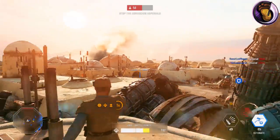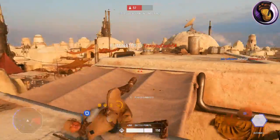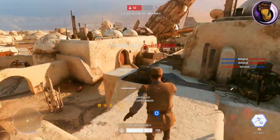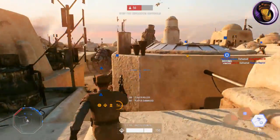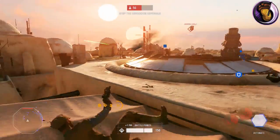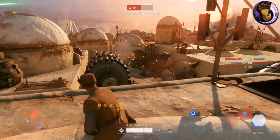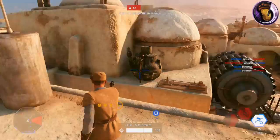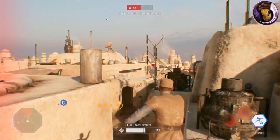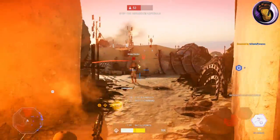The S5 is the second blaster you can unlock for the officer class. To unlock it, you have to defeat 150 enemies with the officer class. The S5 has one of the most powerful shots in Battlefront 2, being able to one-shot headshot specialist classes for most ranges. This blaster pistol packs a punch. The S5 has a slower rate of fire and high damage per shot, and high recoil.